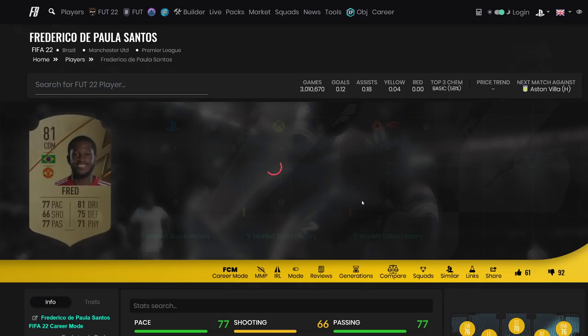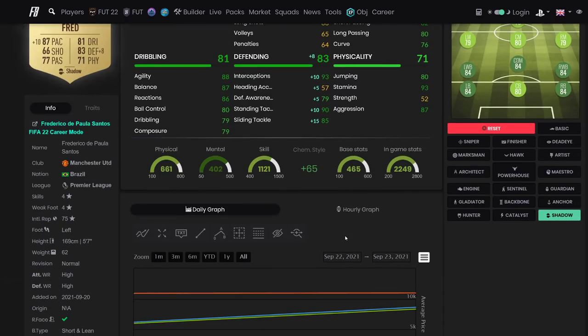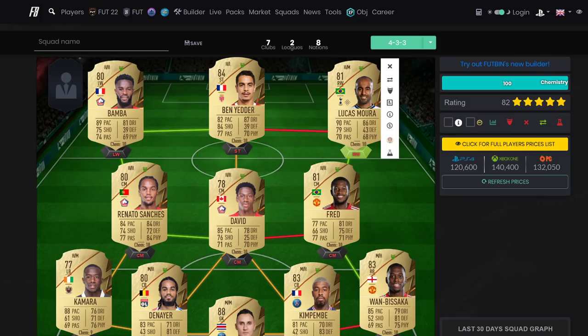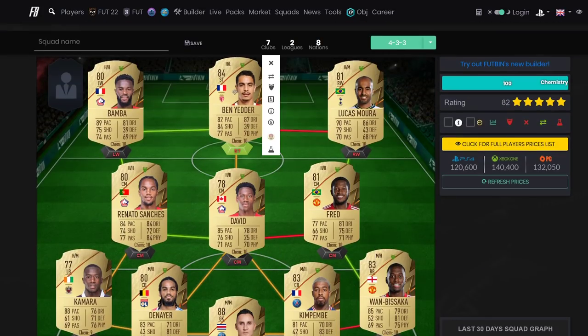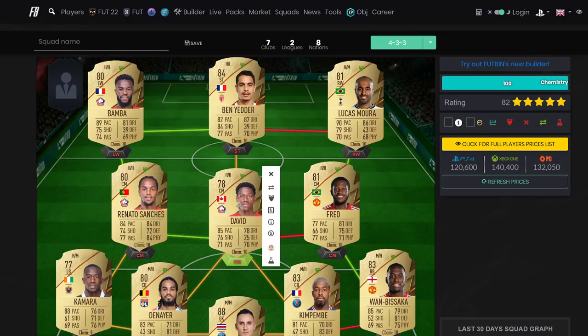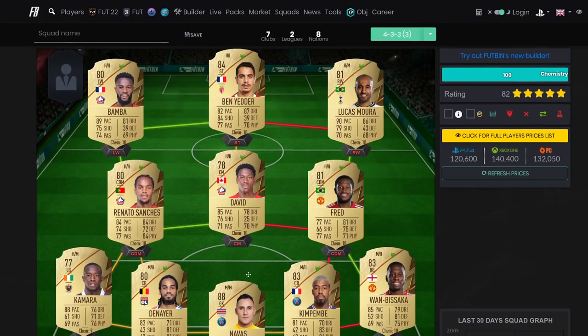Fred is the best center mid I'm using right now with a Shadow chemistry style - four star four star, can bring the ball forward, high work rates. Put a Hunter on him in attack, he can do everything. We've got Rambisaka, Fred, and More as the three links creating the hybrid. Ben Yedda has a five star weak foot, high agility and balance, high finishing. Renato Sanchez is included to give Jonathan David chemistry, but you can change formation to achieve the same thing.